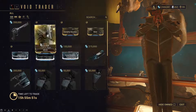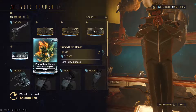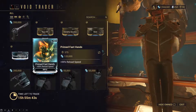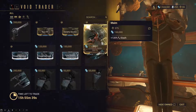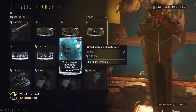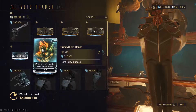Then Primed Fast Hands for reload speed. I don't really have it yet and I'm not sure if I need it. It could be good on some weapons that really need reload speed. But I don't have enough ducats for it and haven't collected enough void items to trade for them. So I might get it on another rotation, but I won't be getting it this weekend.